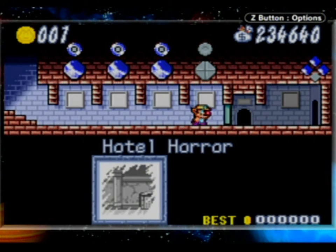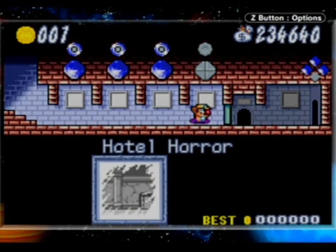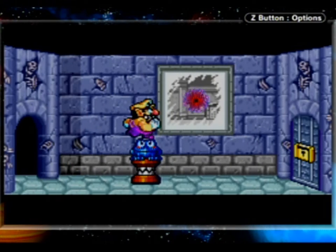Welcome back everybody to Let's Play Wario Land 4 for the Game Boy Advance. I did go back to the Fiery Caverns and got myself a golden high score. All I really did was make it to the goalpost in time and didn't take any damage. And you wouldn't believe how much of a significant impact that made in getting that high score, because I barely scraped by.